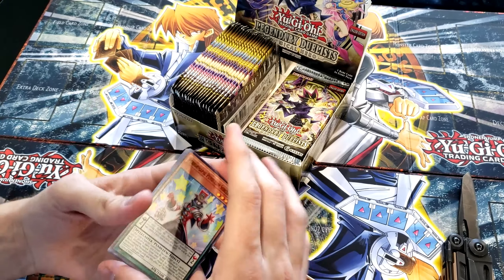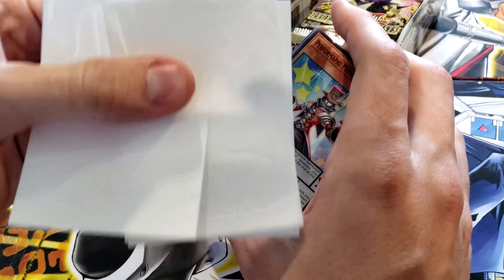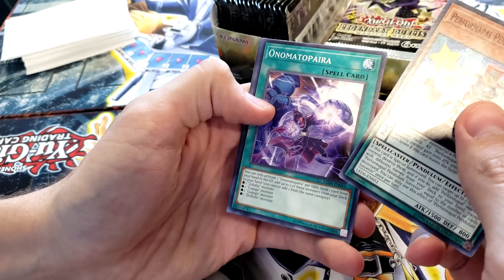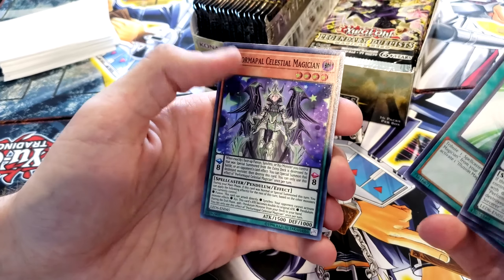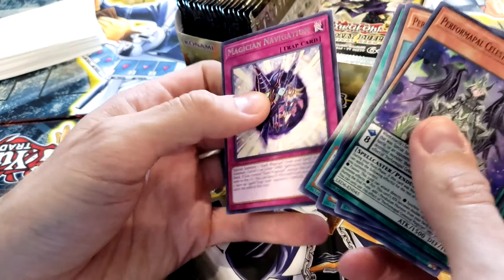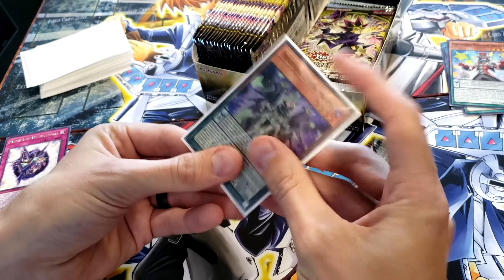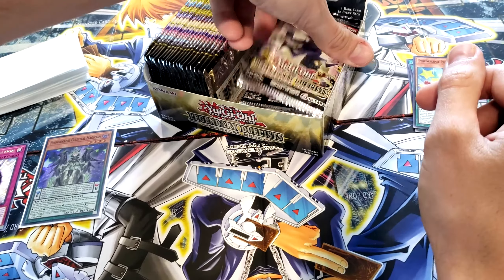Horrible for the first pack right now. We do have today some just plain white Ultra Pro sleeves. Performapal Pendulum Sorcerer, Animatronic Pariah Illusionmatic — super rare starting out strong — Performapal Celestial Magician, Magician Navigation rare. Always loved this card, very powerful, very competitive. Love the Pendulum and Spellcaster cards as well. Starting out strong with the super. I don't know what the ratios are of this box, but from what I can tell from other people doing openings, maybe four ultra rares per box.